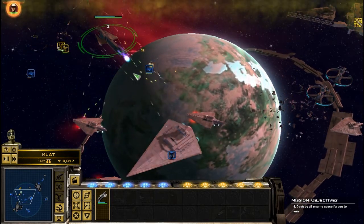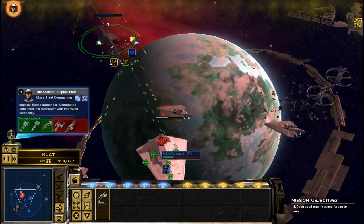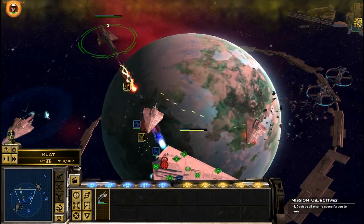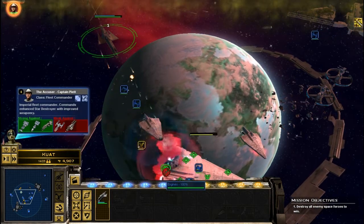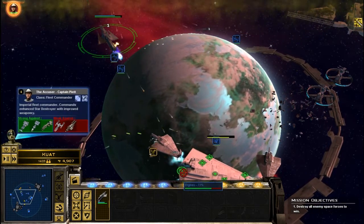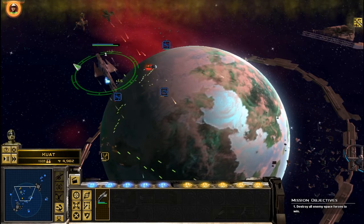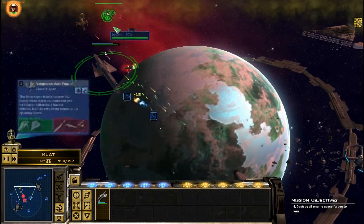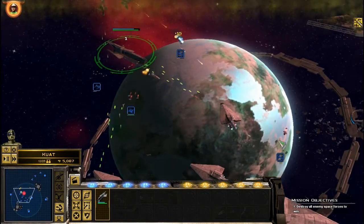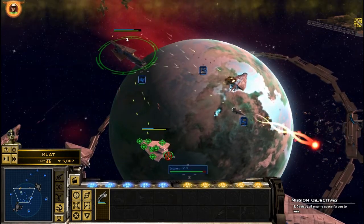Why are my fighters not taking out their bombers? Take out those shields, take out those shields. Okay, that's shields down, engines down. Take out the shield, take out the engines. His engines are almost out of it, and then we're going to worry about the other bigger ships. Oh hold on — I've lost all my fighters, wow. That is not good.